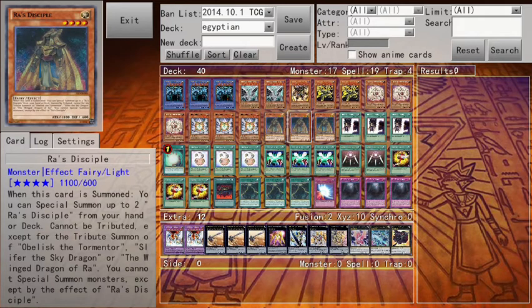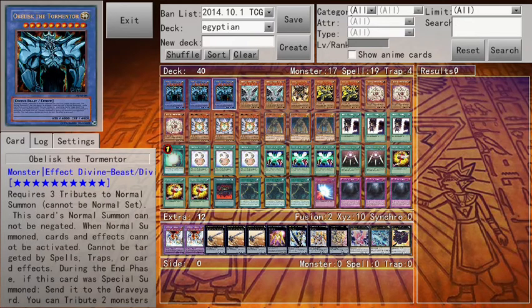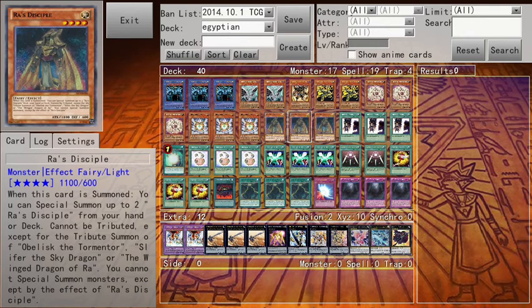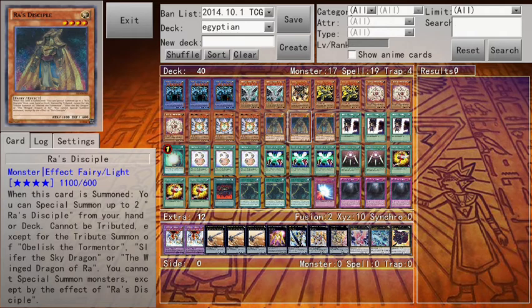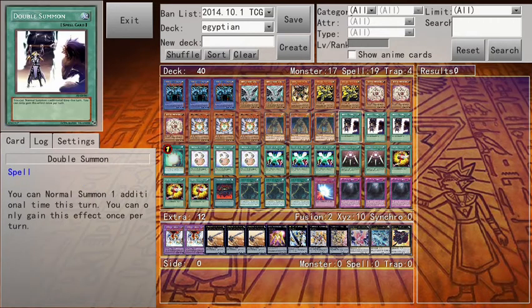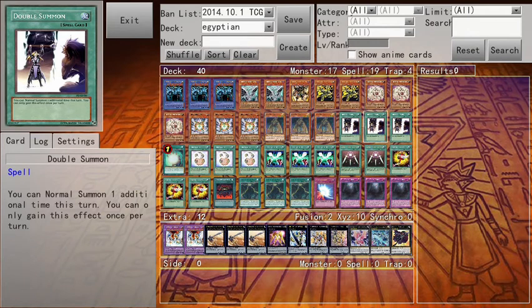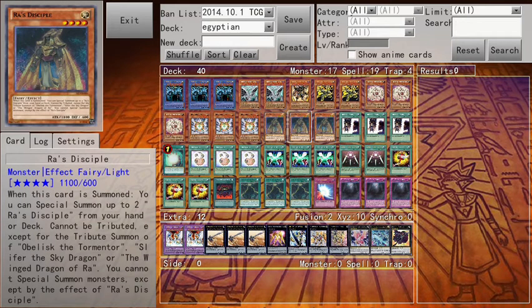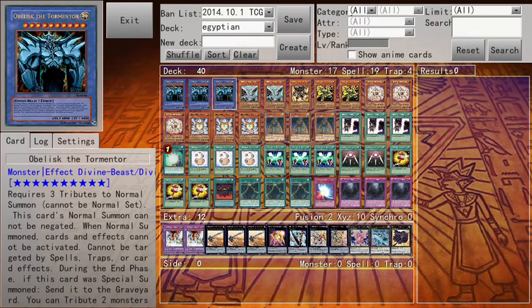Here are the spell cards — this is very important. Double Summon. Say first turn you have one Obelisk, one Ra's Disciple, and the rest is whatever. You normal summon Ra's Disciple first, activate his effect, summon two more, activate Double Summon, and then tribute summon Obelisk the Tormentor. Bam, right there. Three Double Summons. One Soul Charge, just in case one of your Ra's Disciples dies. I highly suggest you do not use Soul Charge on the Egyptian Gods because they will be destroyed if you special summon them — remember that.